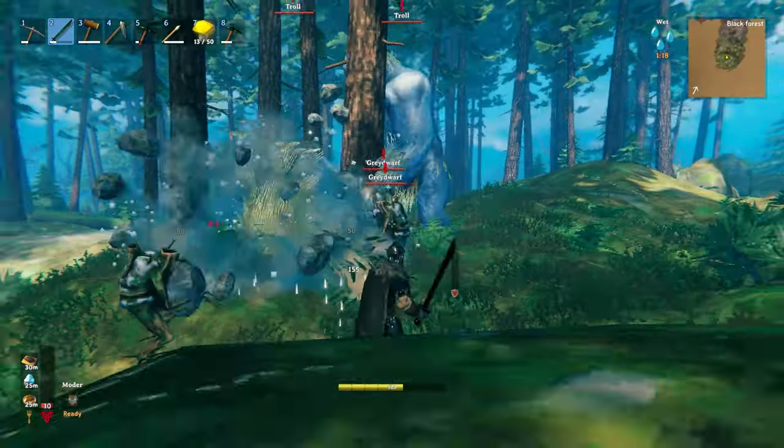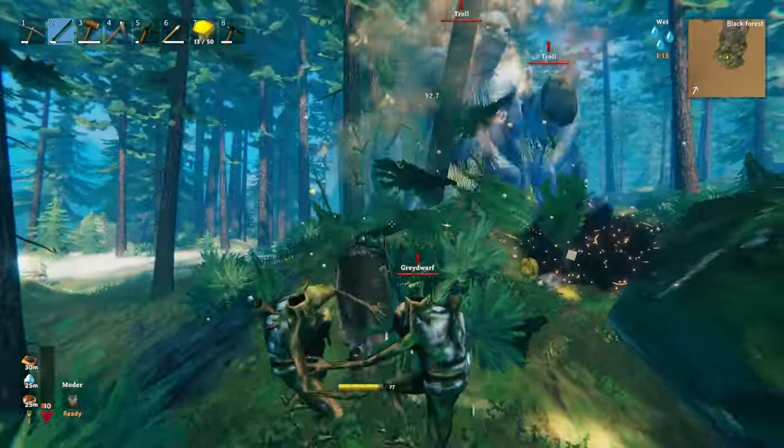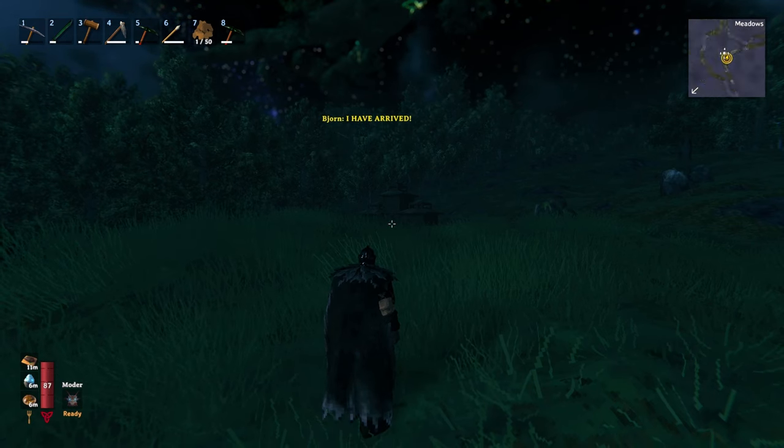Tip eighteen: use trolls as your personal lumberjack. Tip nineteen: use the period key with the combo button to zoom the minimap.